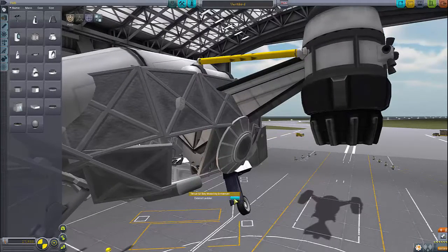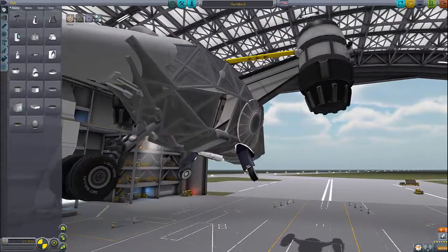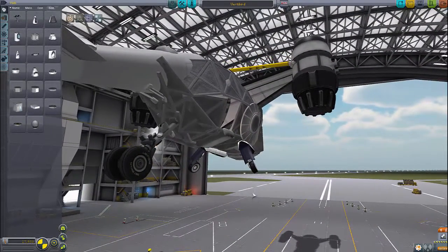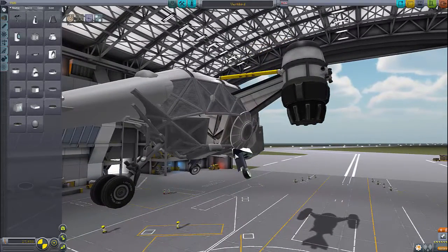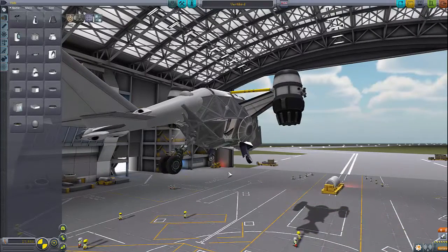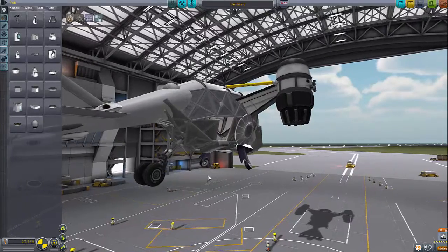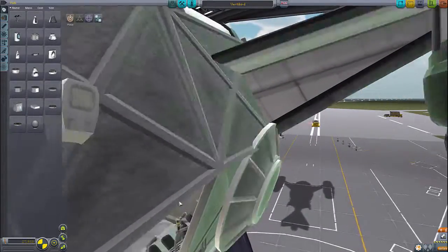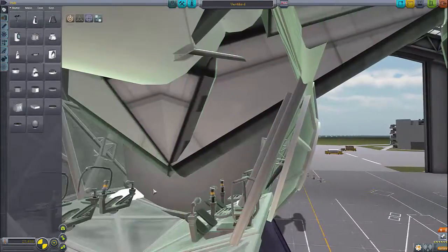This Vertibird has an extendable ladder which I can extend right now — I'll show you later. It would even reach down here, so if you're going to try to go to hover mode, which isn't really possible, then you could actually switch to the Kerbal who is standing down there, and who could then grab the ladder and go up here and sit in one of those seats. There are four seats.